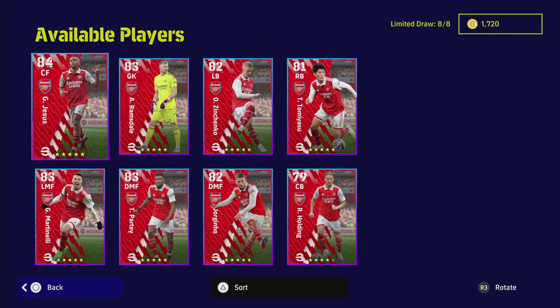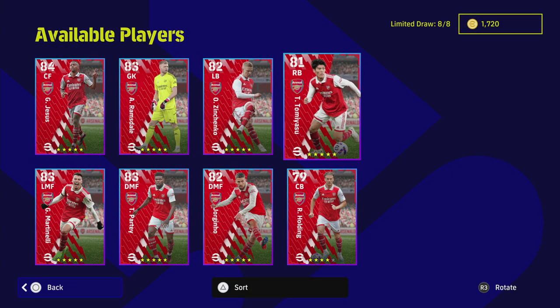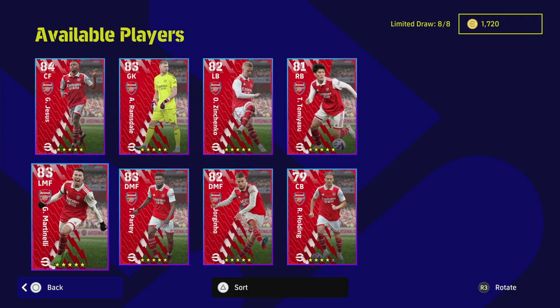So that's the Arsenal pack. It's a fairly okay selection — Jesus, Tomiyasu, and Martinelli are definitely three players I'd be interested in, especially if you're a newcomer. If you've been playing the game for a while, it's more of the same and they won't really change the dial on your squad if you've already got epics and legends. That's it for now — I'll be live streaming later at around 2 PM, talk to you then.